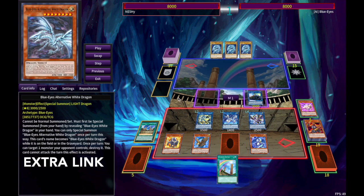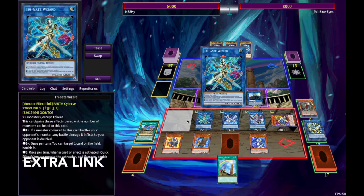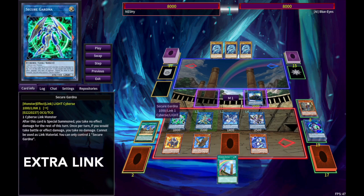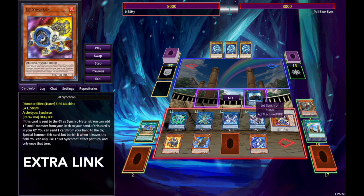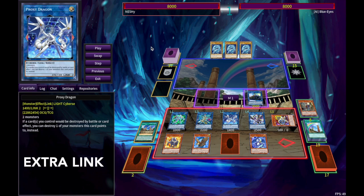Link into Proxy Dragon. And then here we go into Halki Fibrax — Halki Fibrax going to summon out Jet Synchron. Banish for Block Dragon. Link into Trigate. Link Jet Synchron into Link Karibo. Link that into Secure Gardena. And from here, we actually need to run a second Link Karibo — I know that's kind of ghetto — but we need to be able to use Link Karibo's effect to summon itself from the Graveyard by tributing Jet Synchron. We actually won't be able to put it in the extra Monster Zone, so we do need another Link Karibo here.